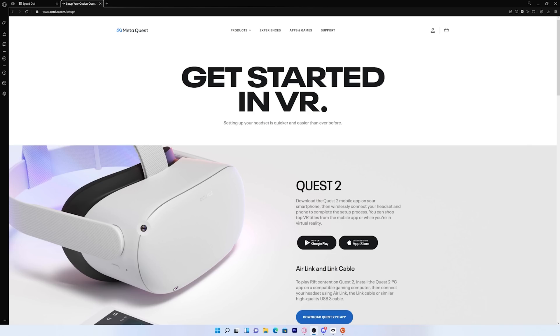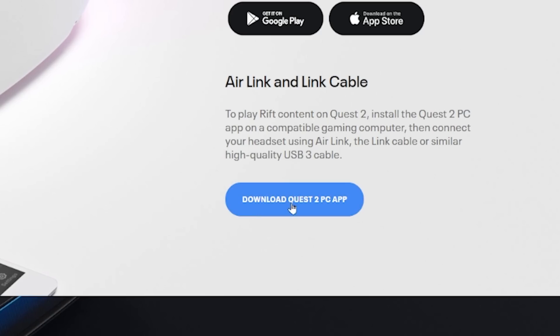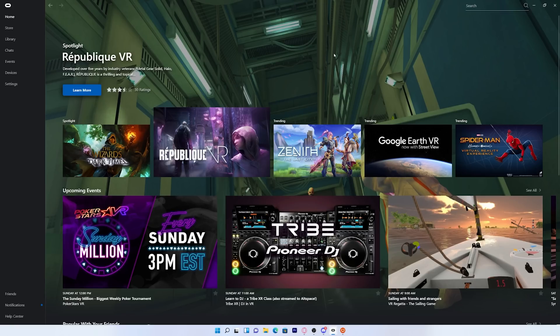The first thing we're going to do is go to the Oculus website and download the Quest 2 app for your PC. Once you press download, it will go ahead and download it. You just want to set it up — the process is super simple. And once you download it, this should be what it looks like.